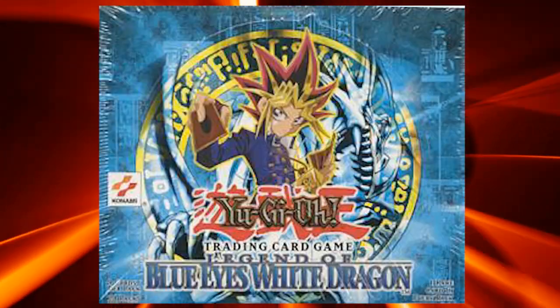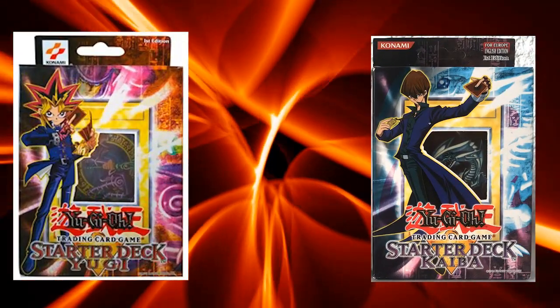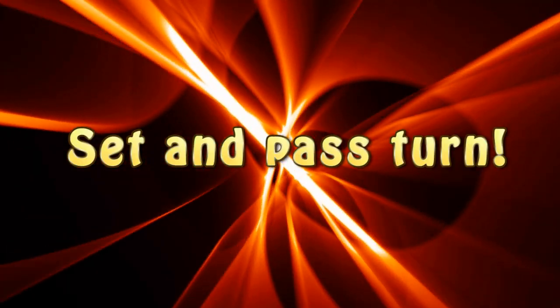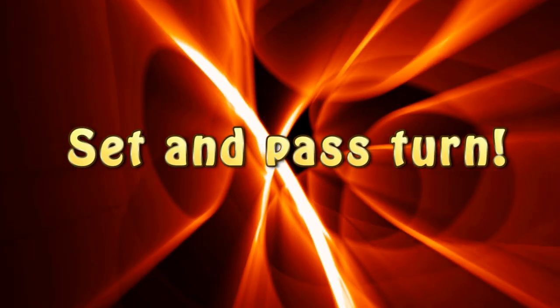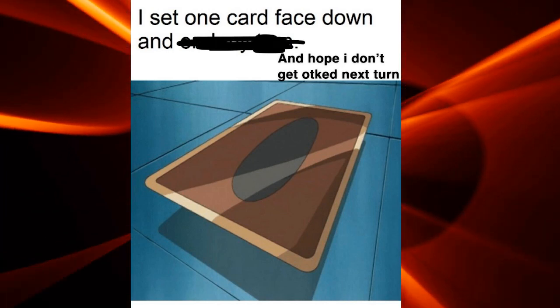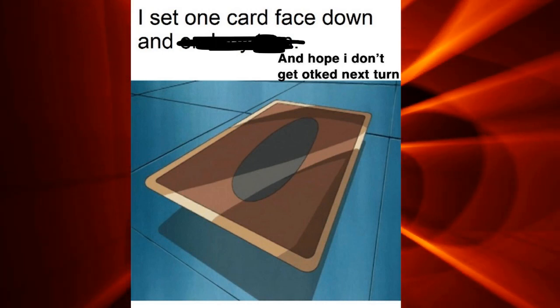The first ever YuGiOh ban list came out in May 2002, two months after the release of the first set, Legend of Blue Eyes, and Starter Deck Yugi and Kaiba. YuGiOh was really slow back then — the main play was to set a monster and set one or two back row and pass. Although not many cards were considered broken by any means during this time, there were a few cards that caused the game to become unbalanced.